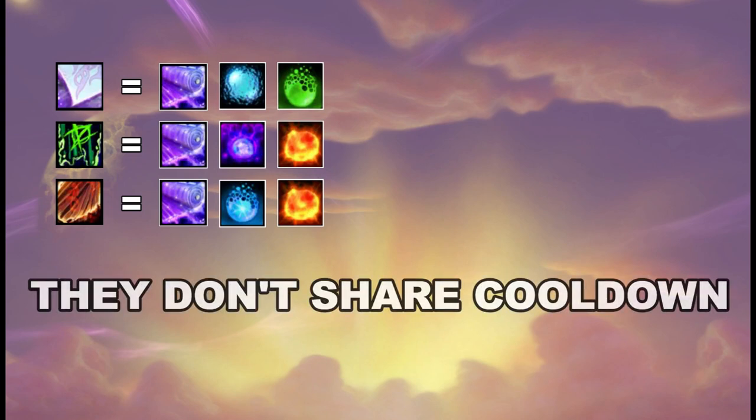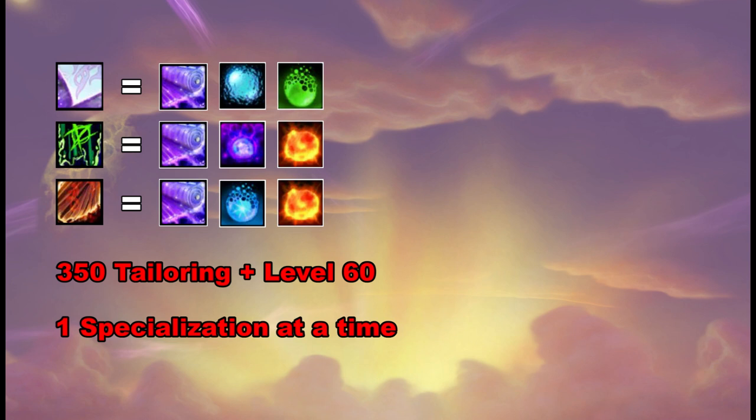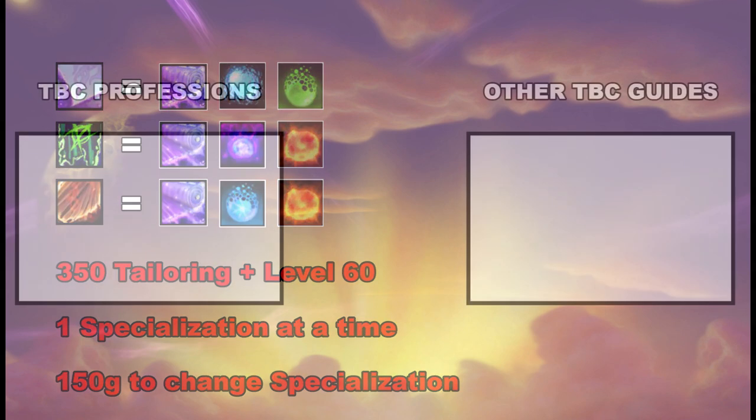The last thing in this guide is some important things about tailoring. You will be able to craft all three cooldowns, and you will need to be level 60 with 350 tailoring to get the specialization quest. You can only have one specialization at a time, but you can unlearn your specialization for 150 gold. This means you could be a Primal Mooncloth Master, craft two Primals, unlearn your Primal Mooncloth specialization, go Spellcloth Master, and craft two Spellcloth — that way you could craft two of each cloth every single time. If you are wondering how I level tailoring from 300 to 375, I also have a guide for that in the description below this video.